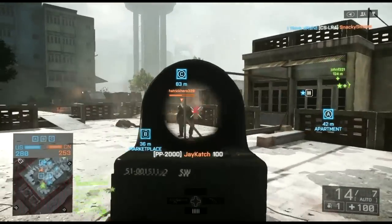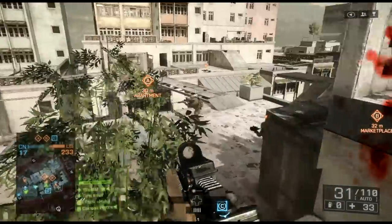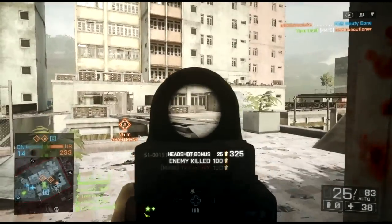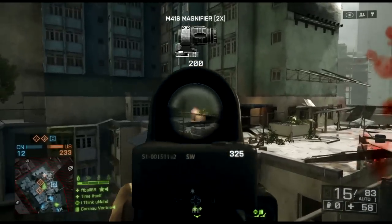You've got your PDWs that the Engineer has now, which are good for close range combat — tight hip spread, high damage up close. You've got the assault class's assault rifles, which are good all-around weapons, particularly capable at pretty much medium to longer ranges. Really versatile, good all-around weapons.